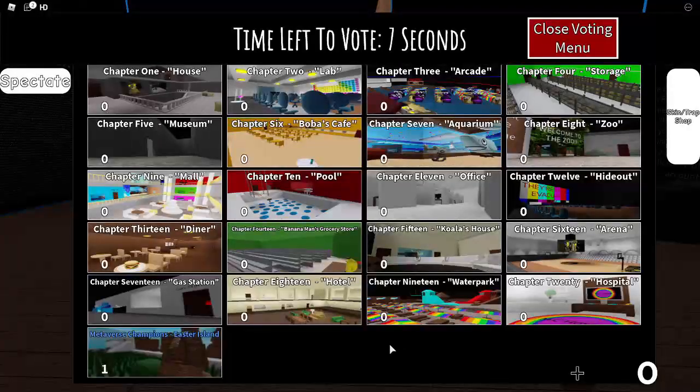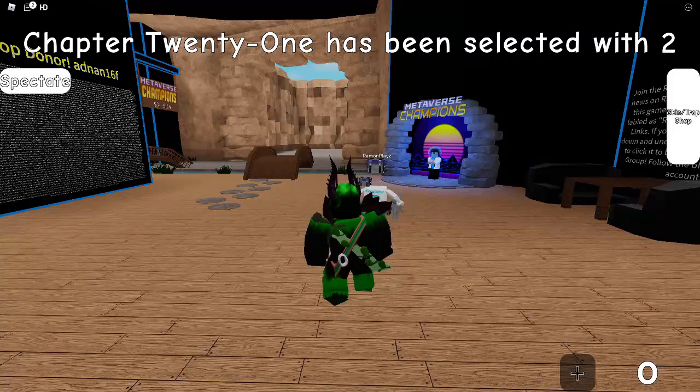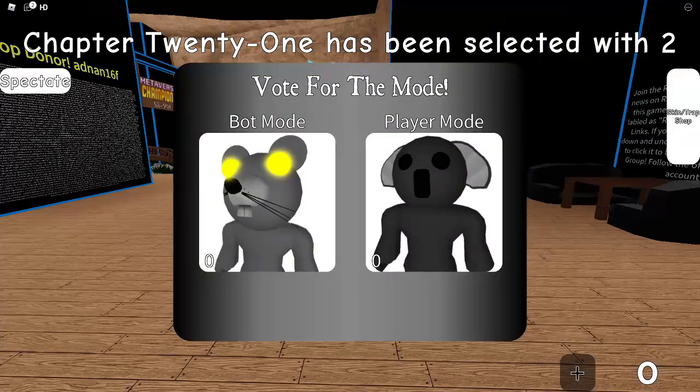I just waited for a round to start and we got a vote for the Metaverse Champions Easter Island map. It's in the bottom left and the name is blue, so just make sure you're voting for that map. If you're in a public server, most people are probably going to try to do the Metaverse Champions quest, so it's very likely that everyone is going to vote for the Metaverse Champions map every time.